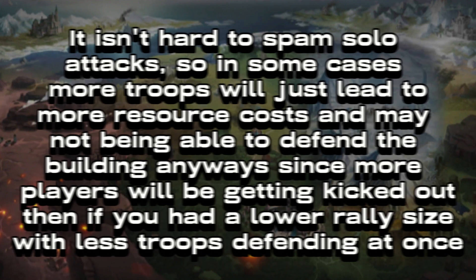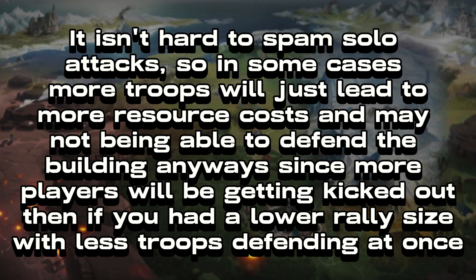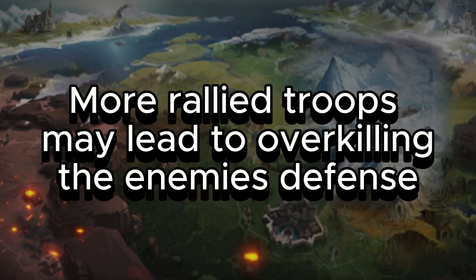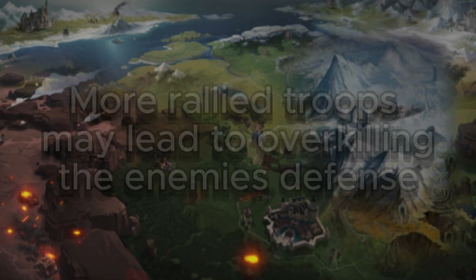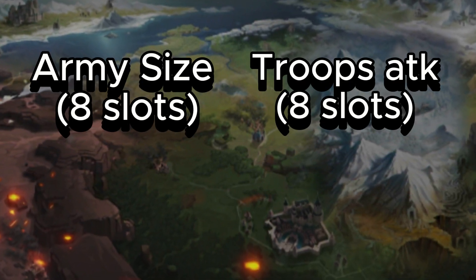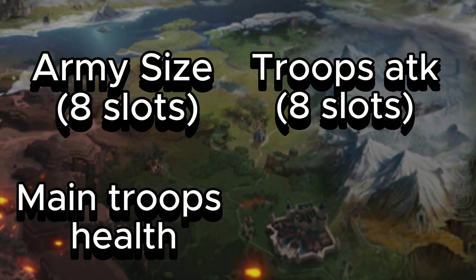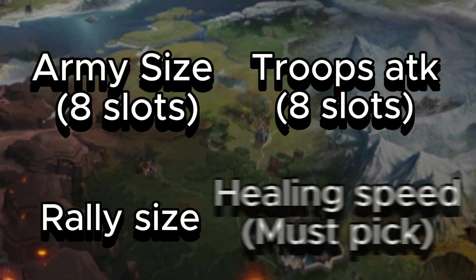They kill 3 million, knocking out 3 to 4 players instead of 4 million and 4 to 5 players per attack. It isn't hard to spam solo attacks in Alliance Conquest if the player is committed. More rallied troops may also lead to overkilling targets in event circumstances. As a whole though, rally size is a fantastic stat. Keep army size and your main troop's attack stat, then choose either a second attack stat, your main troop's health stat, or rally size expansion — and then you must pick healing speed.